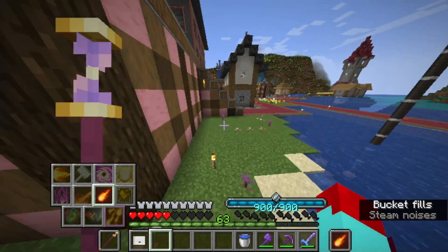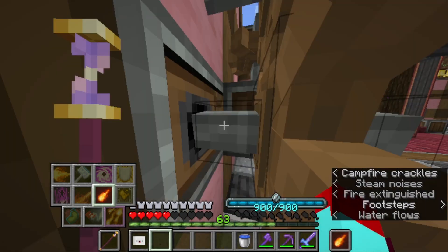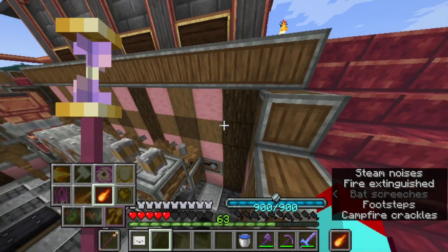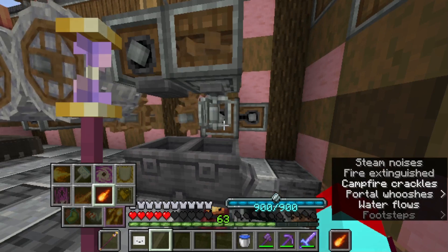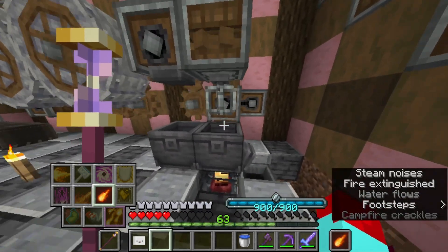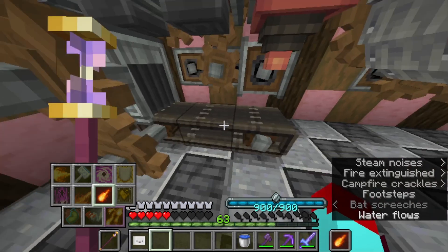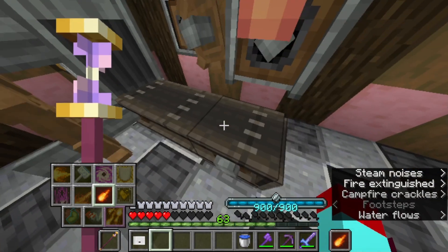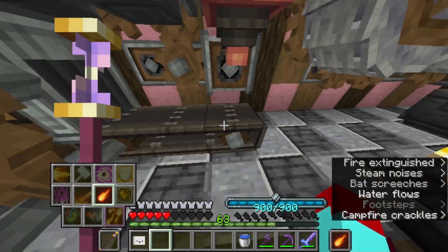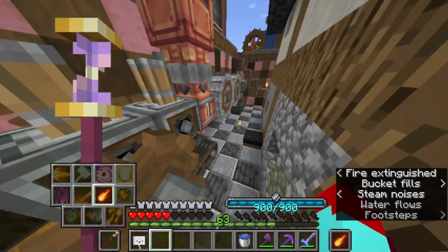I thought this was a pretty cool beginning Create invention. I put encased chain drives in the wall that are spinning based on the water wheels back there, so I could just hook up these blocks and have them running. And I also added this quite a bit more recently. Originally it was the depot that these were attached to, but I decided it would be nicer to automate it a little.